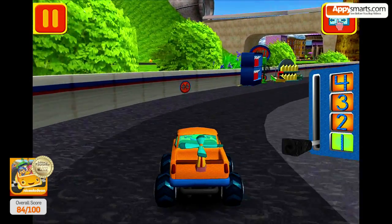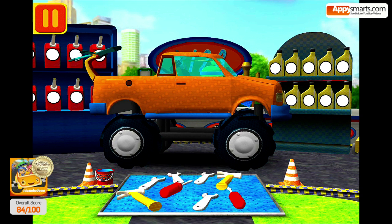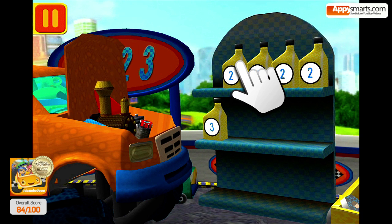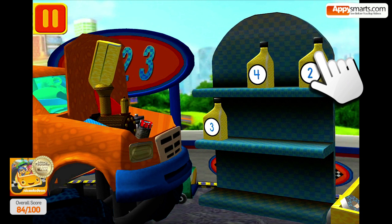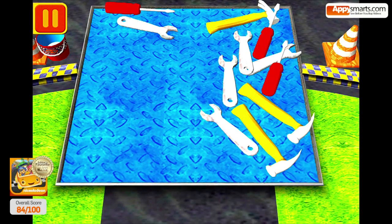Great racing, Umi friend! Time for a pit stop! This is where we take care of our cars so we can get back to the track. We need oil cans with the number two! Find the cans with the number two and drag them to your car. Good! Next! Bud has a lot of tools. Tap on the group that has more tools. Good! Next!